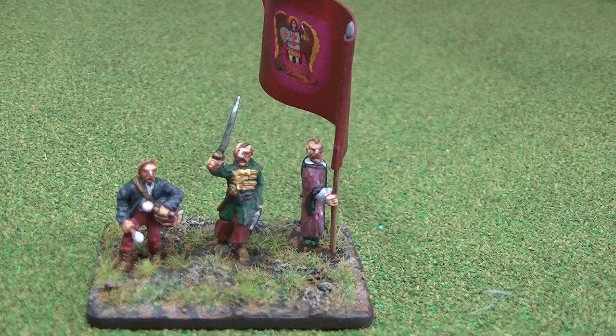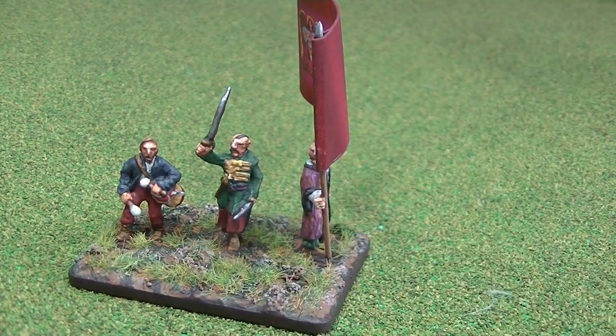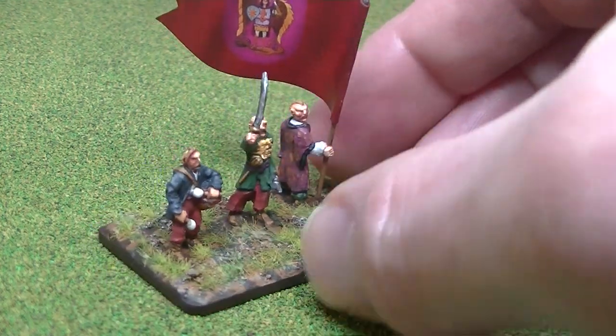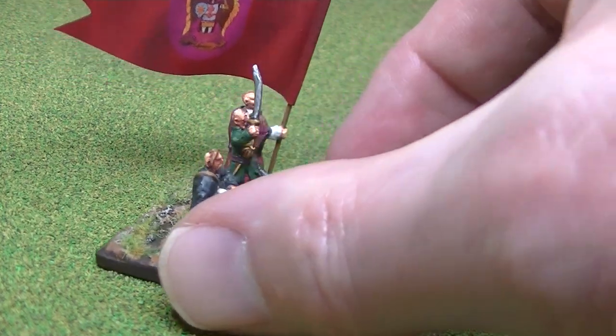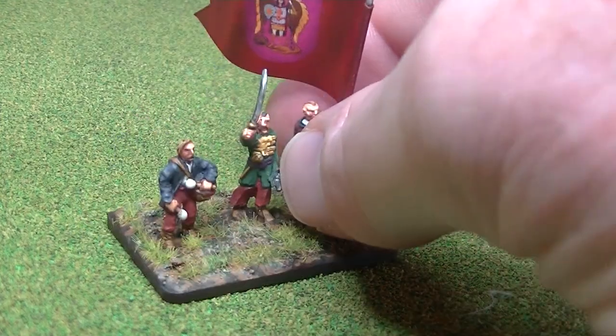So you get three Kernels, then you get two slightly lower-ranking commanders known as Yasuls. This particular one — the figure in the middle — is really not a very good sculpt at all. It's very hard to make out what the detail on it was, and I'm not sure whether I've painted him appropriately. The sword had a lot of extra metal on it, so I had to be really careful about trying to clean it up to make it look more like a sword or scimitar.